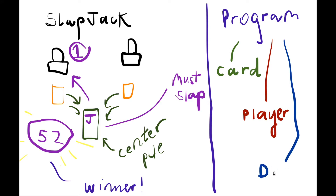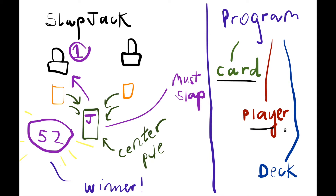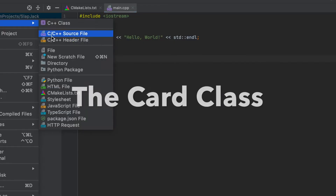In our program, we're going to be implementing three different classes: the first class is a Card class, the second class is a Player class, and the third class is a Deck class. So let's get started.